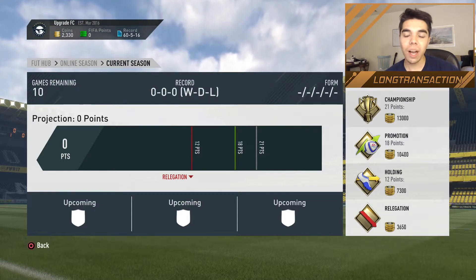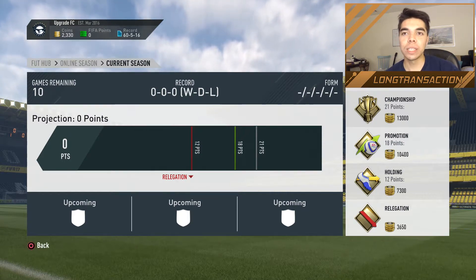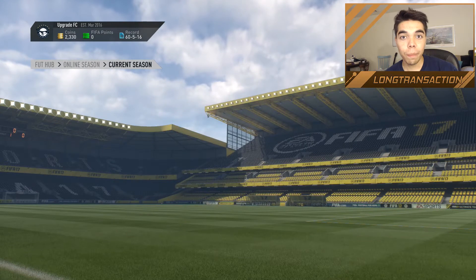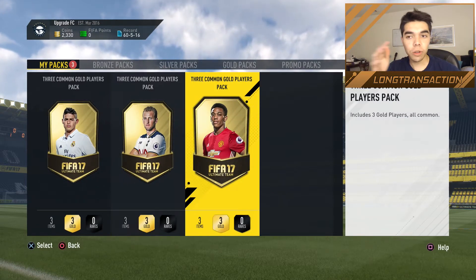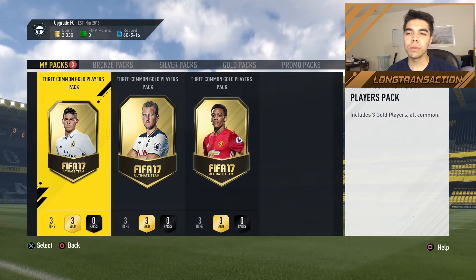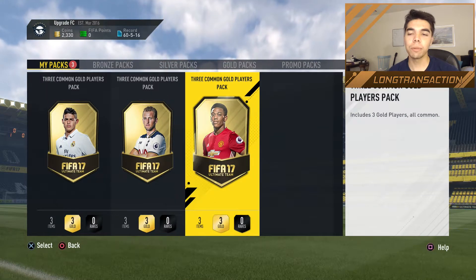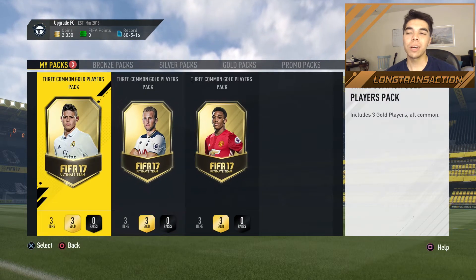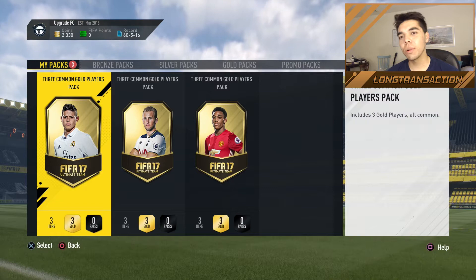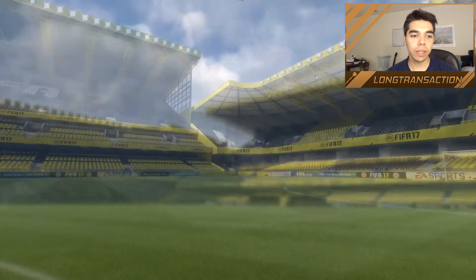There are some TOTS out. We got a lot of packs because we had around 15,000 coins — you can see I'm down to 2,000 now — so I'll show you what packs we have coming up. To start, we have these three common gold player packs. This will probably get us at least one of those upgrade-to-rare-gold packs. We're just trying to fill out the team, so we'll see what we can get.